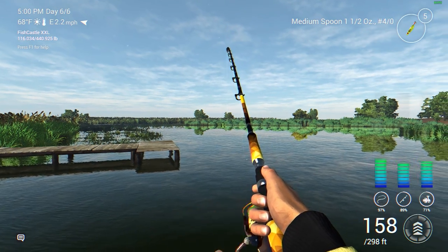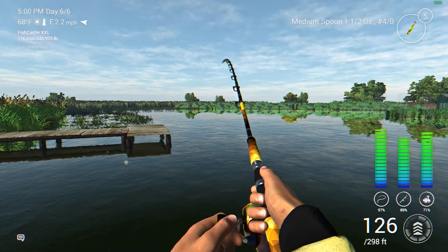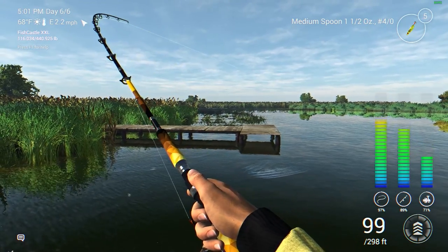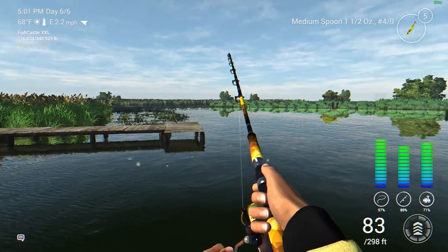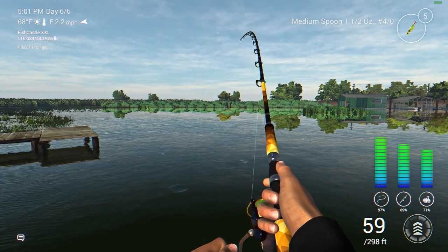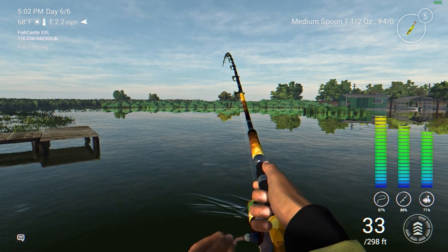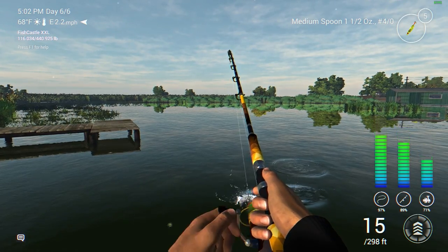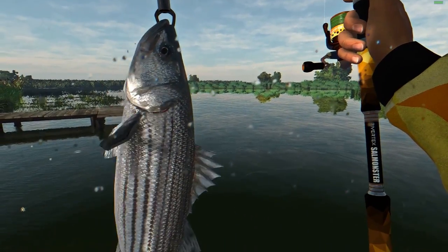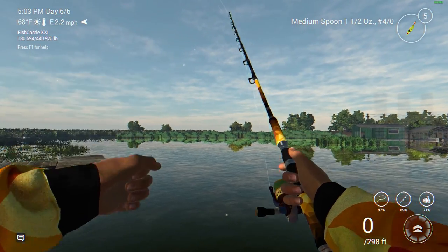We got another fish on — off that medium spoon lemon tiger. This one might be a decent-sized one. The drag is ripping just a little bit. This is probably a fairly heavy setup, the Salmon Monster, for the striped bass out here, but it's all I have right now. I wanted to be more safe than sorry, so I brought heavier equipment down here to California. It's a 14-pounder — not as big as our trophy earlier, but still a nice-sized fish. We'll keep him.